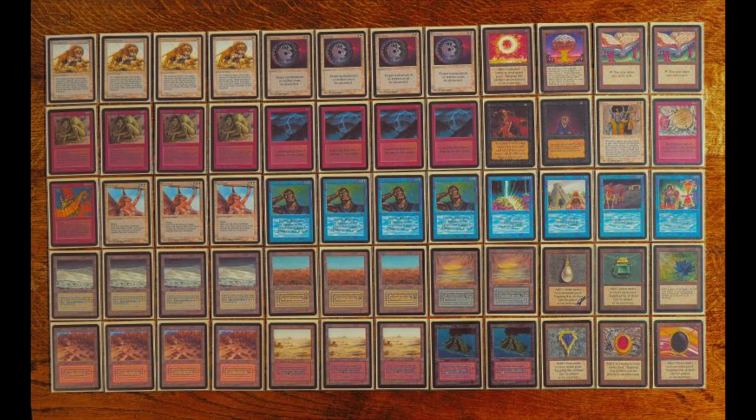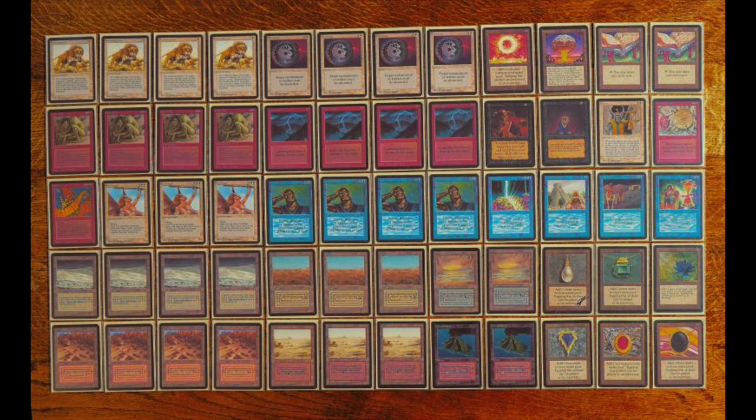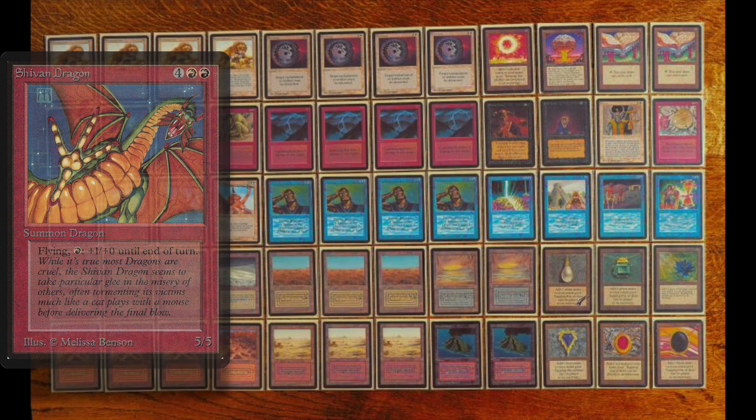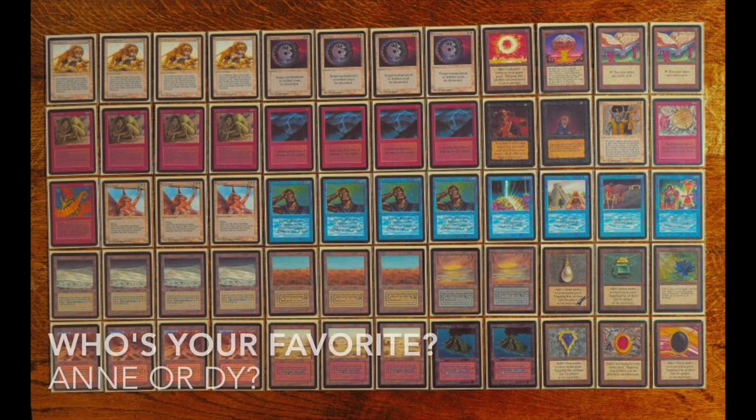D is combining his aggressive creatures with a ton of direct damage — four Lightning Bolts and four Sideblasts. He's chosen not to include Swords to Plowshares because he wants to deal damage quickly without giving life to his opponent. With direct damage you can also destroy your opponent's creatures, or if they're low enough, just point those spells at their life total. D also has a Shivan Dragon — my personal favorite in this deck. Both players have fully powered decks, and I'm really looking forward to this matchup.